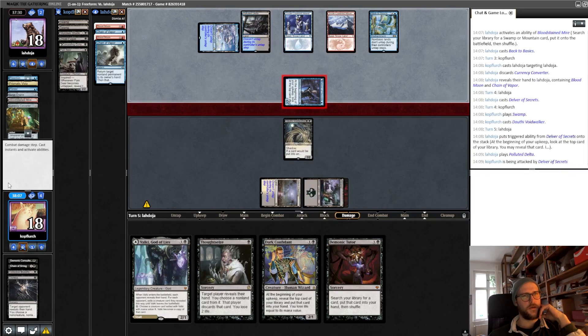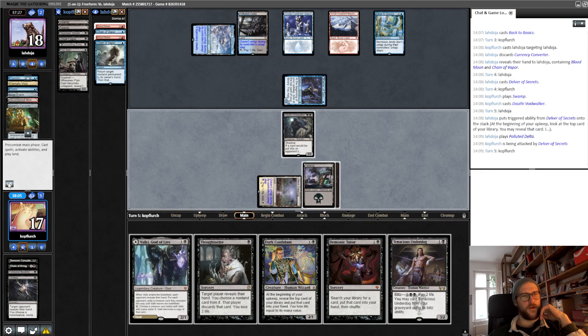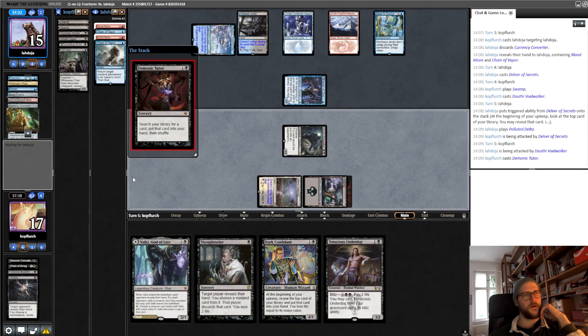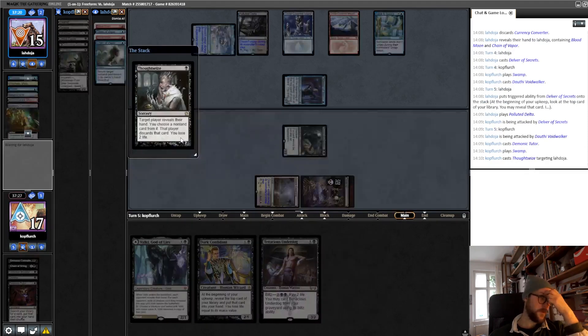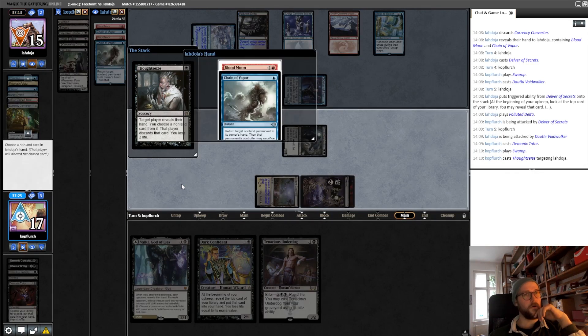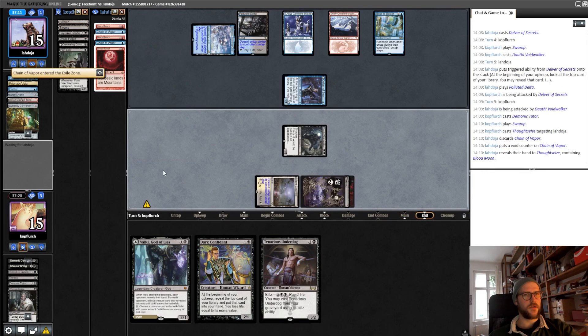Okay, he's not scared. Let's see if he wants to do the Chain of Vapor in our turn — it seems like that. So as it stands now we can Demonic Consultation or the Bob, I think, to get a little more mana. So now we will likely Chain of Vapor and discard the Blood Moon, but that's okay — he's forced into doing it now. Okay, he doesn't Chain of Vapor surprisingly, since the Blood Moon doesn't do a whole lot.